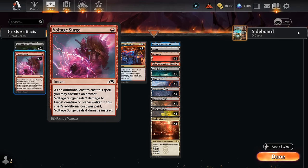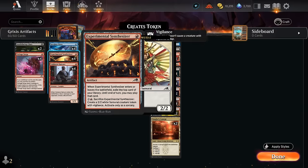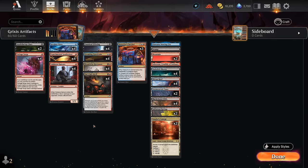We've got a bit of removal: four copies of Voltage Surge to deal two damage — or four if we sacrifice an artifact — and Annihilating Glare can destroy a creature or planeswalker, with the additional cost of sacrificing a creature or artifact, though we can also pay four extra mana. We're also still playing four copies of Experimental Synthesizer as a nice source of card advantage and another artifact to sacrifice. It exiles the top card instead of drawing, getting around Shield Root's ability, and even though it's a one-drop we typically wait until at least turn three to cast it before playing a land.